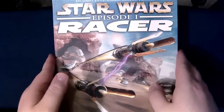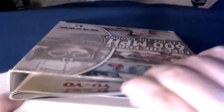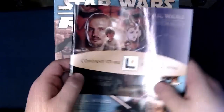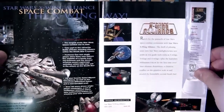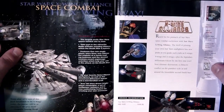One more catalog we're gonna look at — the LucasArts catalog from the late 90s, from the Episode 1 Racer box. This was an interesting time for LucasArts because they had just released Episode 1 and were really capitalizing on all that stuff. Some good games came out of it, and at the same time they still had all their old stuff. It's an interesting time to be a LucasArts fan.